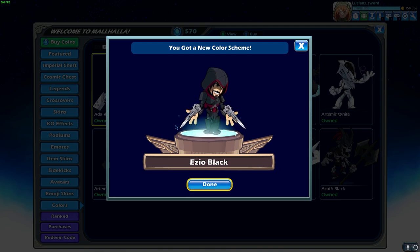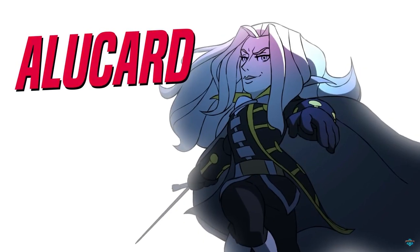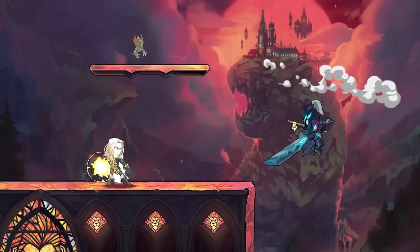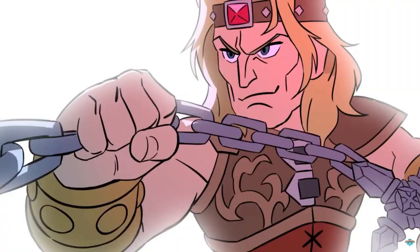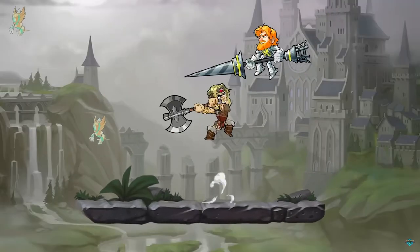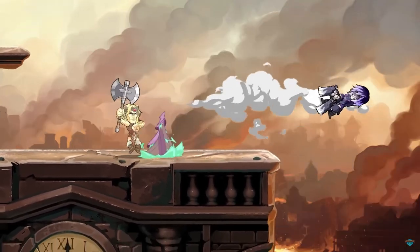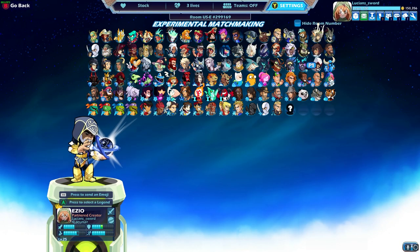And by the way, guys, they just announced Castlevania coming to Brawlhalla — Simon and Alucard. I believe Alucard is going to be a crossover for Ezio and Simon a crossover for Jala. So if you haven't seen that trailer, definitely check it out. But yeah, today we are going to dedicate this video to Ezio.